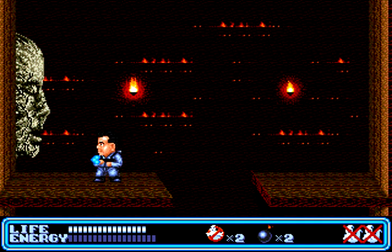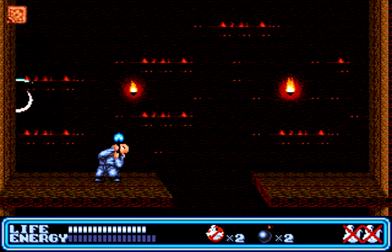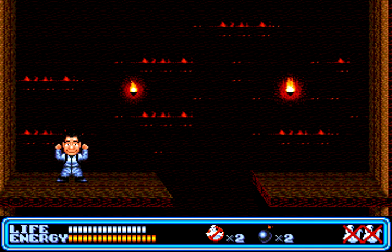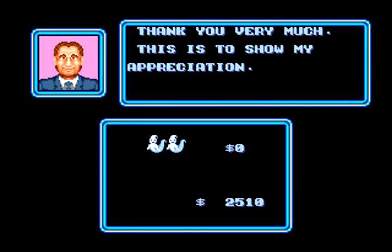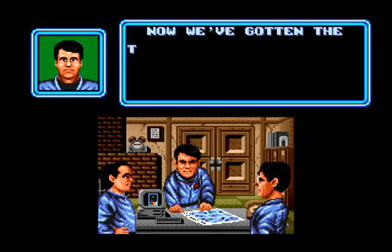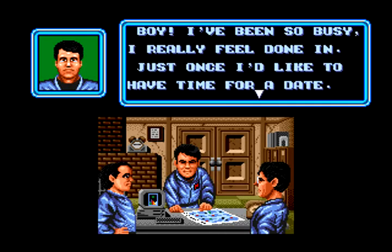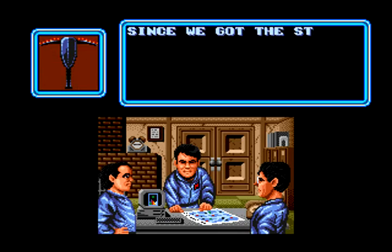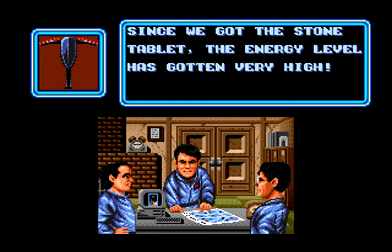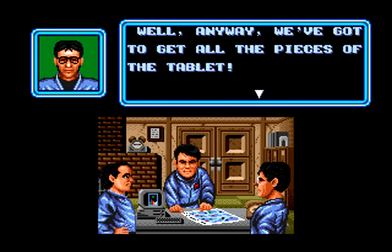That's the end of this level — Daily Sega News, name is still wrong. After the story scene, we get paid and the characters discuss having three pieces of the tablet now. There's talk about the tablet radiating energy and what that might mean, and the conclusion that they need to investigate further. Now it's time to stock up on some items. The item shop sells two types of food that restore health, more infrared scopes which reveal dark areas, and bombs which destroy all enemies on screen.